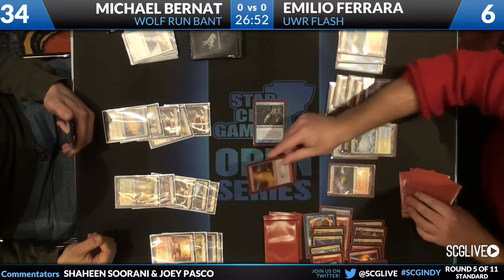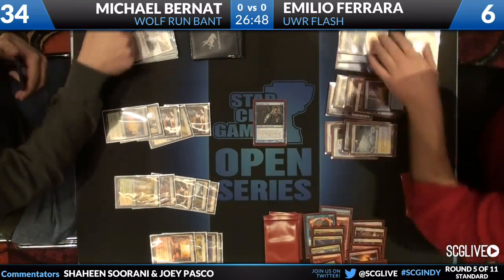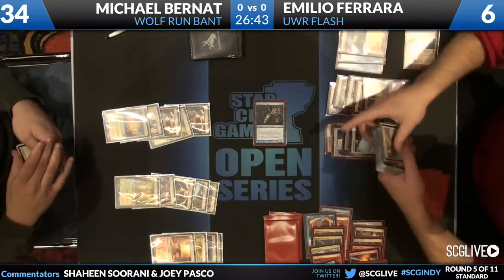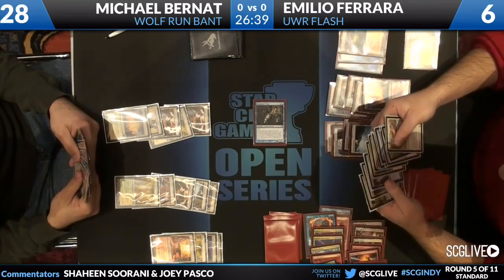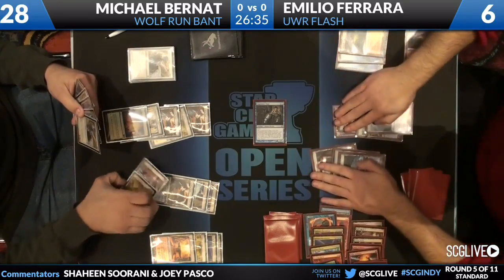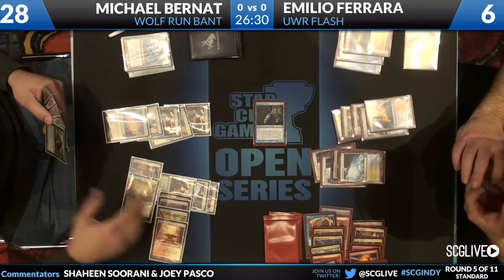He looks to be thinking. He's going to Pillar you. What are you at — 34? I think he's at 28 now — yeah, there it is, 28. Four from the Snapcaster and two from the Pillar. Cycle Azorius Charm, finds a Thragtusk. He's going to straight up play the Restoration Angel.